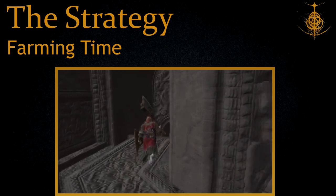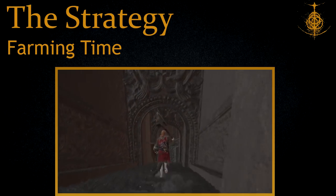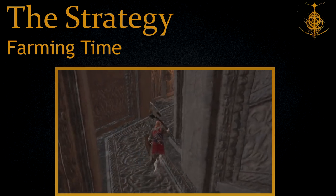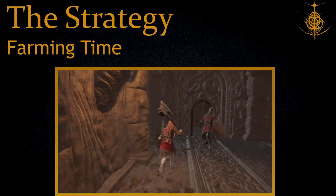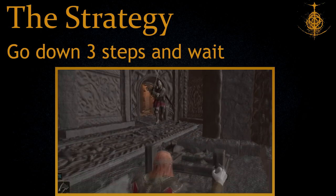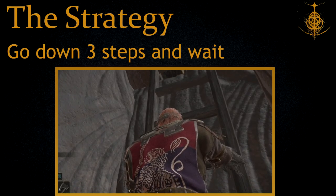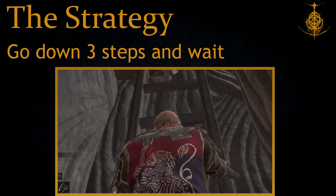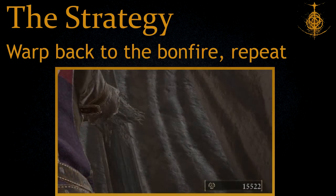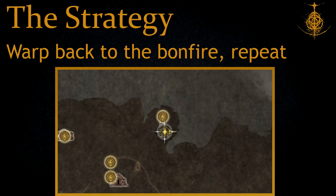The actual farming strategy is super simple. All we do is run back down and run past the guard in front of the door that we unlocked. Climb onto the ladder, and as soon as you can move down, go down three steps — you can even count them out: one, two, three. As soon as you've done that, just wait. The guards will do something stupid and fall down and die. Once the second guard is already falling, you can save a bit of time by climbing back up. Walk back to the bonfire to save another bit of time, and repeat the process as much as you like.